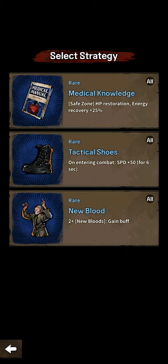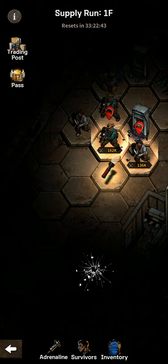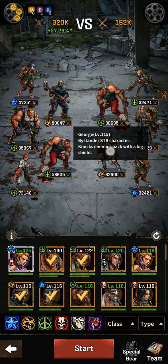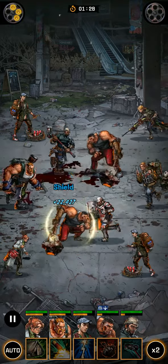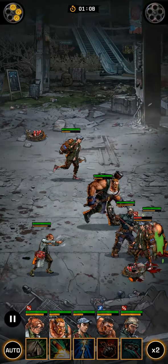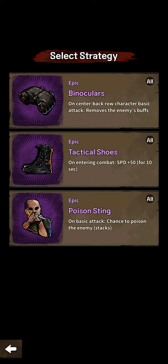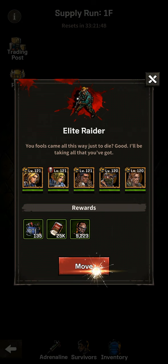Next up: HP restoration — we're not going to do that. Entering combat speed 50 for six seconds, so I think we'll go with the tactical shoes. We're going to fight the elite raider again. Abraham is in the front, which is good because this enemy keeps pushing us forward. I'd love to pull in Kate since she's a main damager, but it's still going great. Binoculars removes enemy buffs, entering speed plus 10 and basic attack chance to force the enemy stack — let's go with the binoculars and the Illiterator.